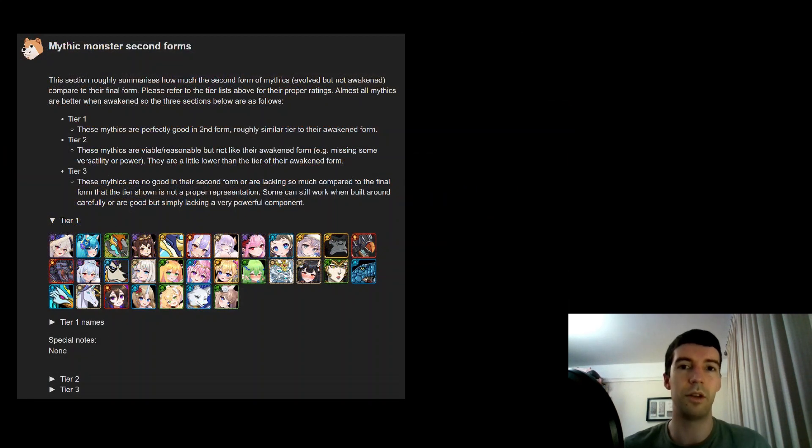Throughout this video you'll see tier rankings for the second form — you'll see a number next to each of the mythics. Tier 1 means they are kind of as good as their final form; tier 2 means they're not as good but they're kind of okay monsters; tier 3 means they're not particularly good in second form. So if it's a tier 1 you might consider just getting it in second form where it will do the job, since we can't awaken every single mythic in the game — it's to help you pick which ones you want to be awakening.